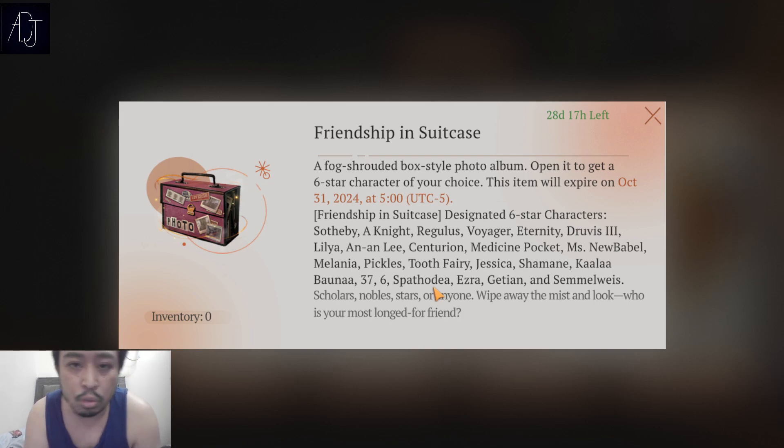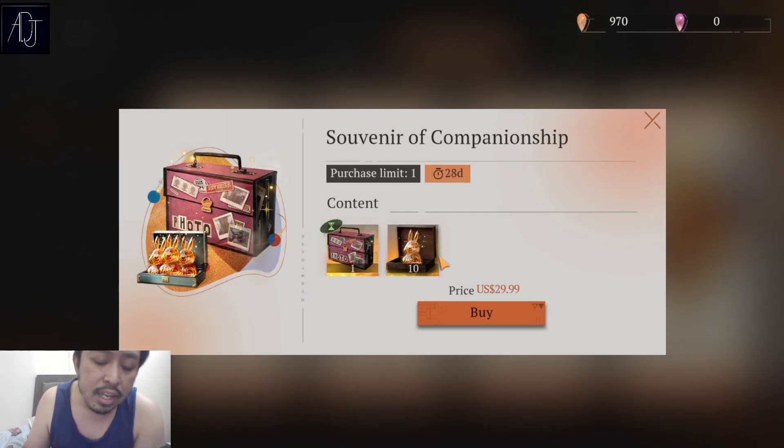So my top picks for this selector are: Tooth Fairy first, followed by Six, followed by either Spatodea or 37 if you're missing those really strong DPS options in your team. At the cost of 30 bucks, you get a six-star selector and unilugs — I think this is worth it if you're a spender. But if you're F2P, just stay F2P and don't be swayed, even though I myself am tempted.